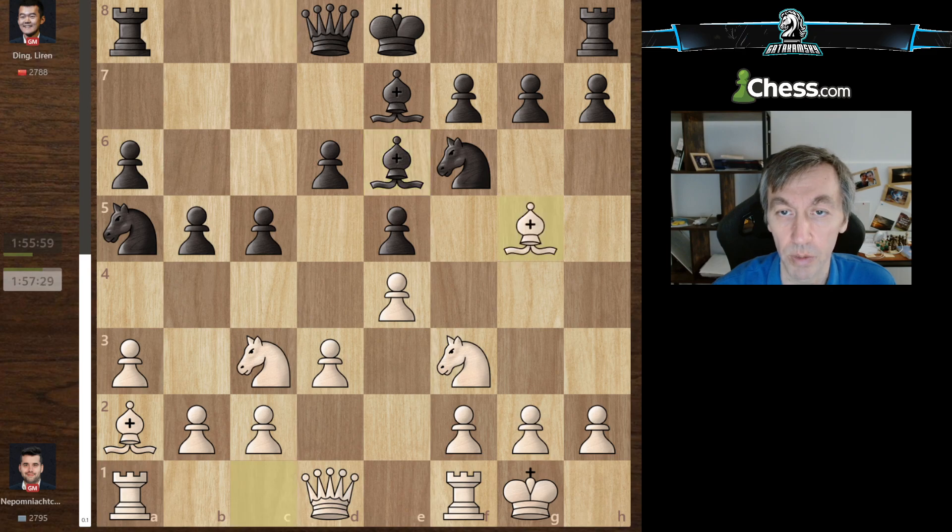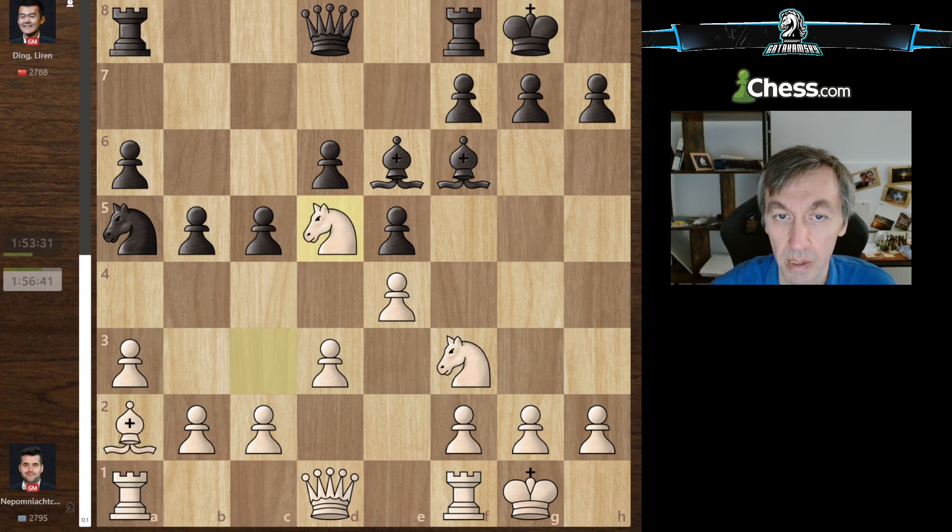Black plays first-line moves Nc6, Be6, pretty much forced. White plays Bg5, wanting to take control of the weakened d5 square and get a small pull. Then castles, Nd5, and now black plays g6, which is very interesting. Usually black plays something like Nc6, Be7, but g6 and Bg7 is a very viable plan.